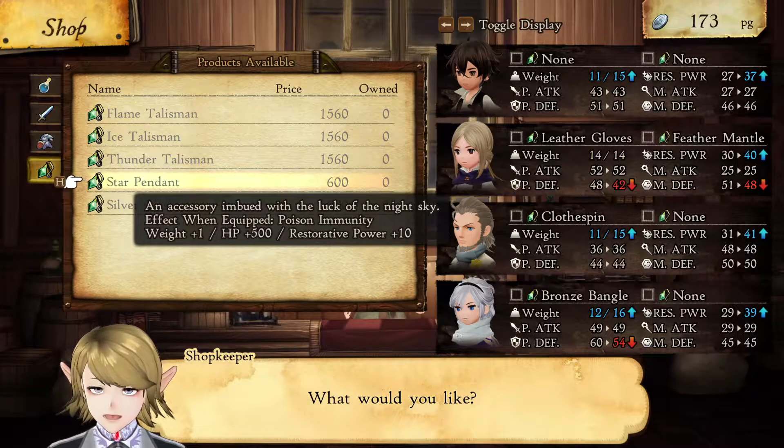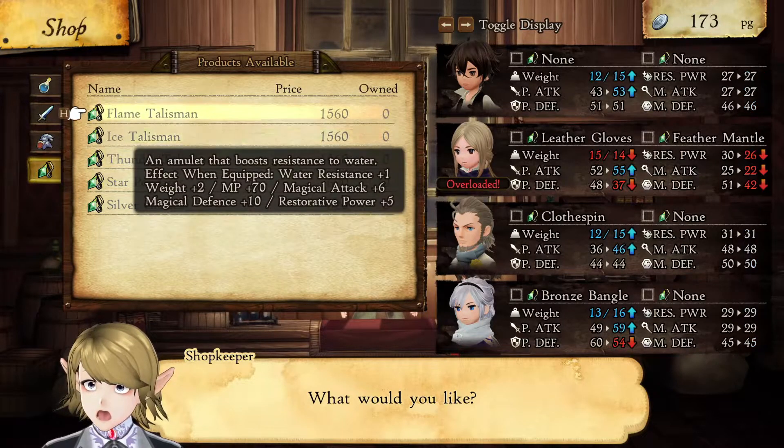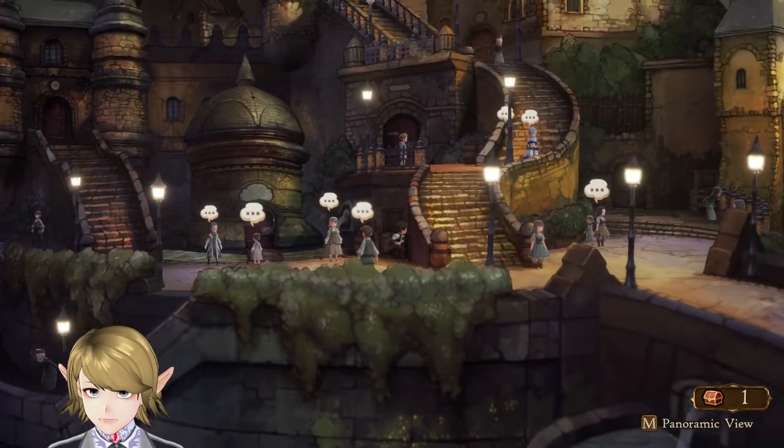Star Pendant — why can't I have a visual of that? It sounds pretty. Why can't it affect their appearance? That would be so nice. I love it when you equip items and it shows on the characters. That's my favorite thing.